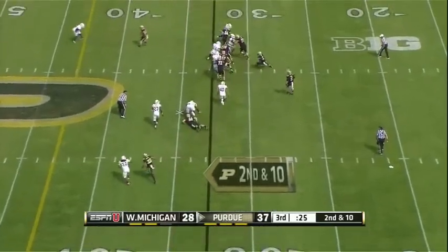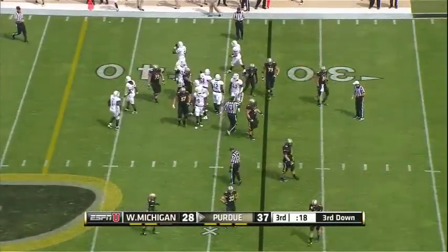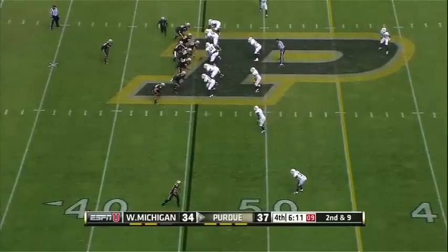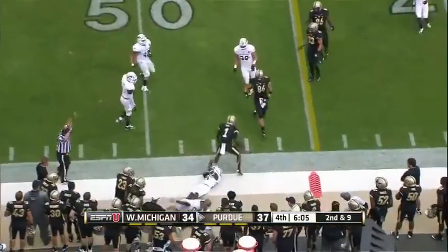Toss to Hunt. He's got pulling blockers out there, the entire offensive line shifting to the right. Hunt in motion — he gets the jet sweep here and stays on his feet to midfield and into Western Michigan territory.